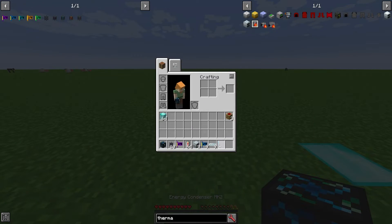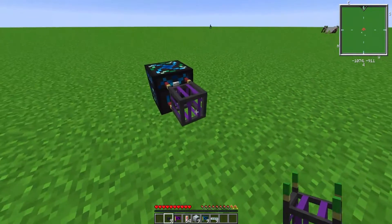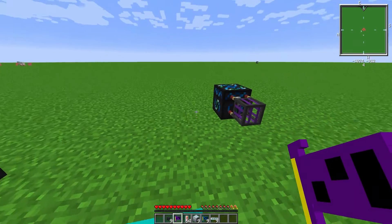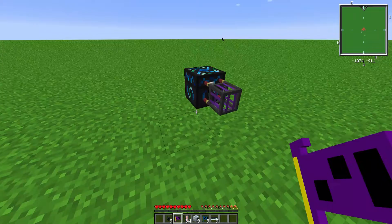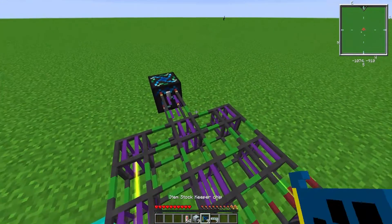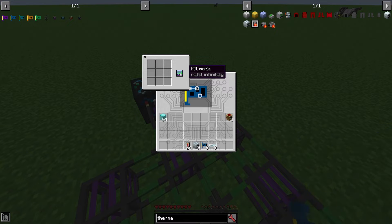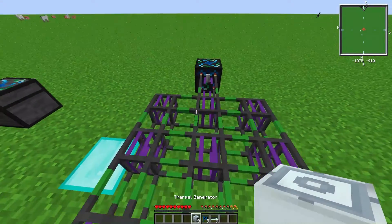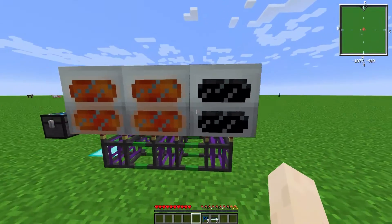Let's build it: place the energy condenser, the interface pipe, then configure the chips. For the broadcaster chip, just right-click it and leave everything at default. For the stock keeper chip, right-click it, set it to refill infinitely, and request a stack of lava cells. Then place your thermal generators on top of the interface pipes.